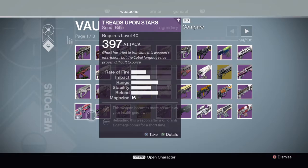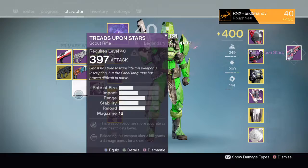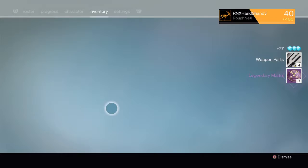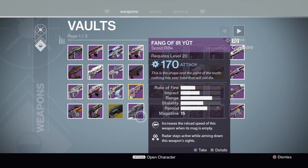Trials weapons — I've got how many Treads Upon Stars? I've got that one and that one — that one can go, I don't know why I'm keeping two of these. Any Year Two weapons that are quite easy to get, like Treads Upon Stars, I can get back — I'm not too bothered. First Curse — never use it but I'll keep it; I can always get rid of it from the kiosk.